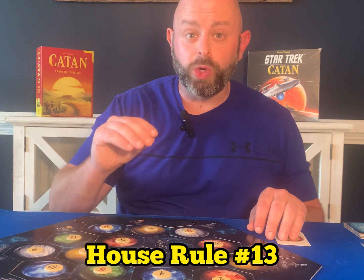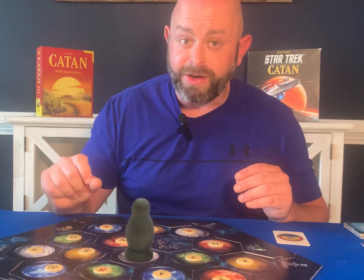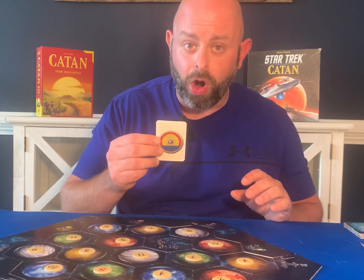House rule number thirteen has to do with one of the most infuriating cards in the game — and no, I'm not talking about the robber. The most infuriating card is the Monopoly card. A rule we use is that if you draw the Monopoly card, you have to play it on the same turn that you draw it. This prevents a lot of squabbling at the table and makes the game interaction a lot more fun.